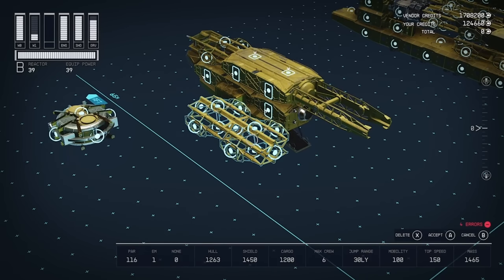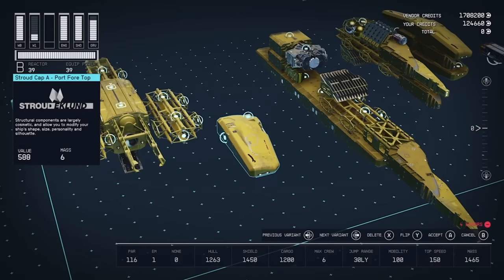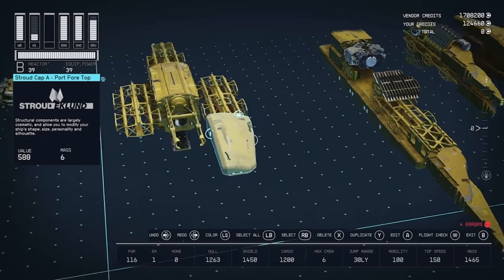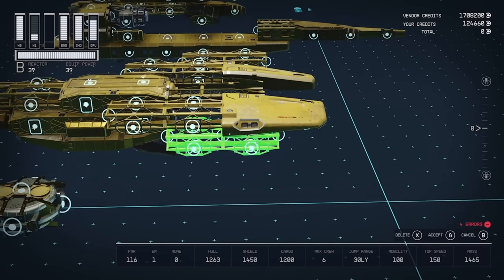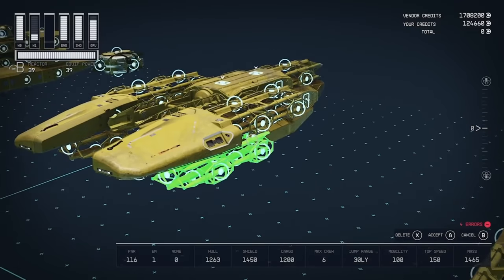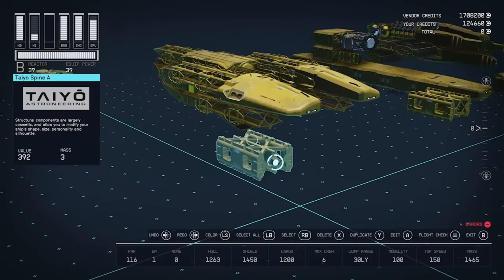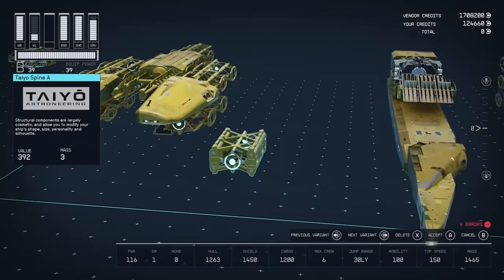Now we're going to add two Nova Braces to either side. Then we're going to put a Stroud Cap on the front — same on both sides. Then take two more Braces and pop them under here, just under the back of the Stroud Cap, same on both sides. Then we're going to take these Teo Spinae and pop one on the front.